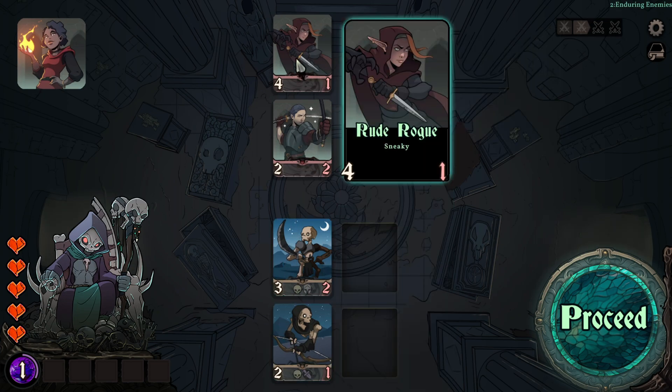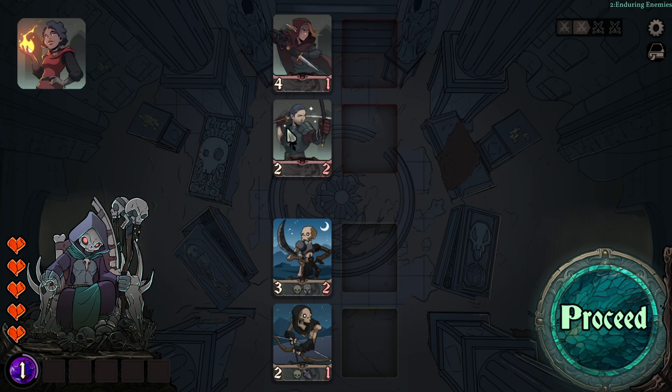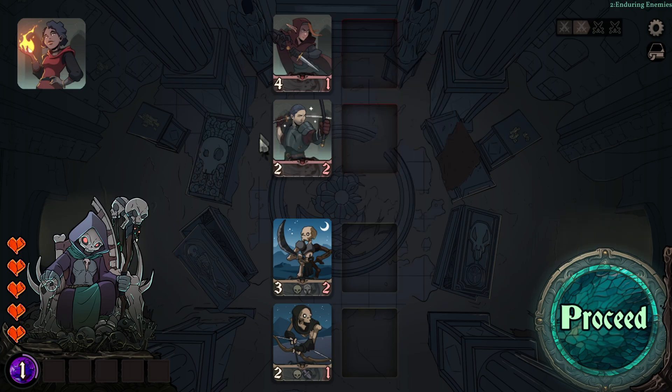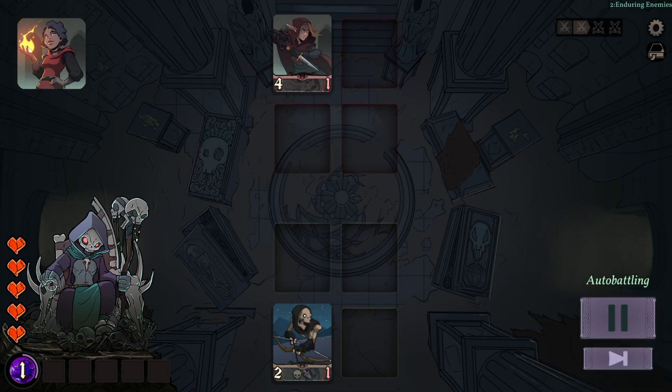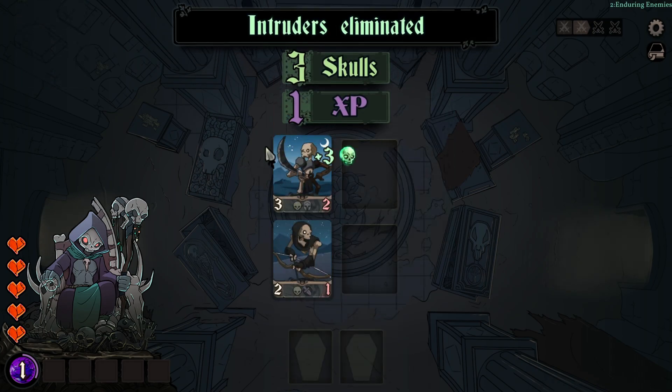This rude rogue is sneaky — he can attack the back line. So we have a front line and a back line. This character, for example, does not have sneaky, so he will attack characters in the front line, or he will attack characters in the back line if there is no minion protecting them in the front. Let's just go on because this is already an easy fight.